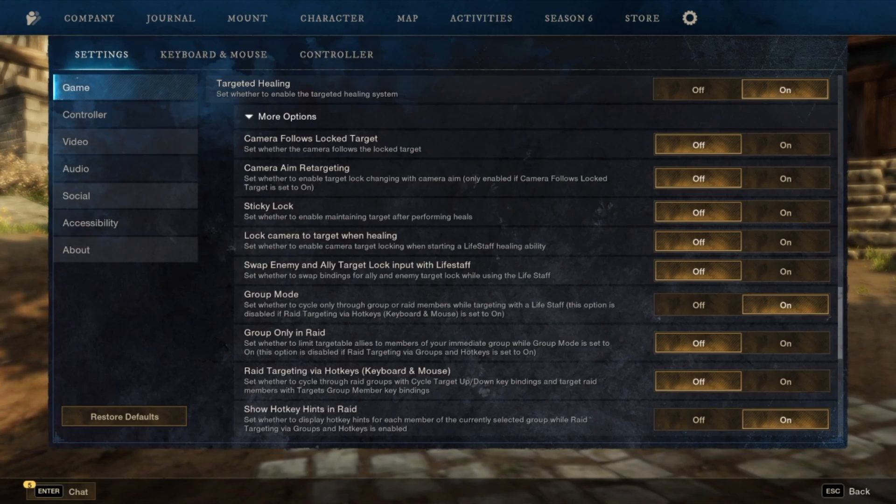And then to target with these settings, what you're going to do is click your sacred ability, click your scroll wheel, and then scroll to the group member you want to heal. It's kind of like the old-fashioned way of healing in New World.